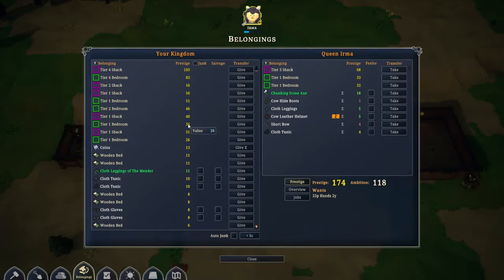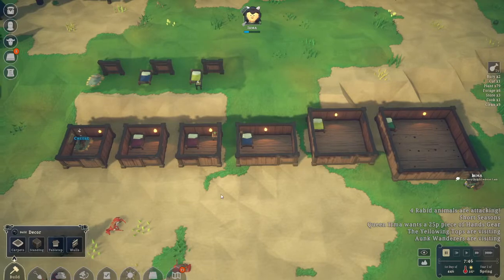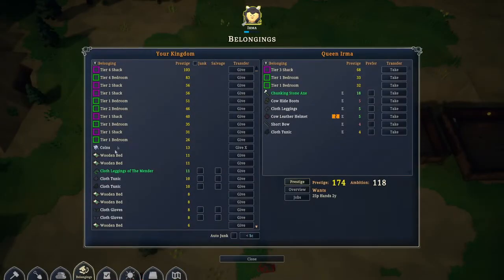Don't build straw beds if you have the opportunity to build something else. Then we have a lot of different decor items — we have table tops, different table items, carpets, wall standings, and stuff like that. Will these affect your room? We have a tiny little tier one bedroom here, and another tiny tier one bedroom as well, but with a small table and bottles on that table.